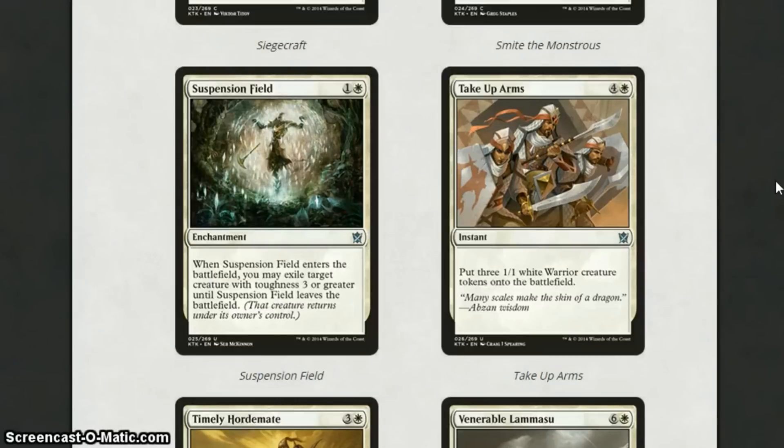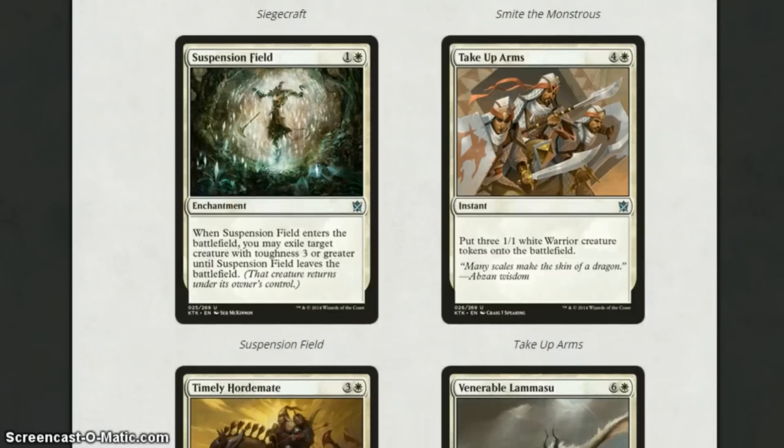Take Up Arms gets you three 1-1 Warrior tokens onto the battlefield. This works really well with all those cards that give Warriors bonuses, and the card we just looked at that gives Warriors lifelink. I think this will definitely be run in sealed. Will it have play in standard? It depends if the Warrior deck becomes a thing. It is instant speed, which I like, but there are cards like Raise the Alarm that for 2 mana at instant speed gets you two 1-1 Soldiers. So it's a bit of a battle between the Soldiers and the Warriors at the moment.